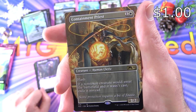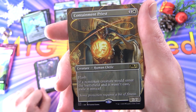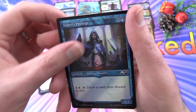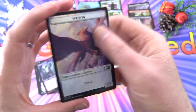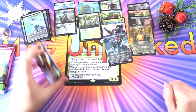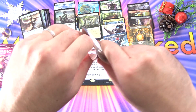Containment Priest, Extended Art — creature Human Cleric, 2/2 for two with flash. If a non-token creature would enter the battlefield and it wasn't cast, exile it instead. And a foil Teferi's Protégé, Liliana's Devotee foil, and an angel with a griffon on the back. So Core 2021 — I'm not quite sure of the values but I think Ikoria probably has the edge at this point.